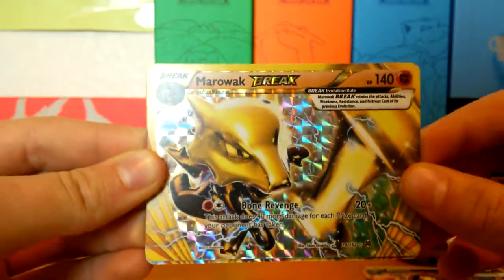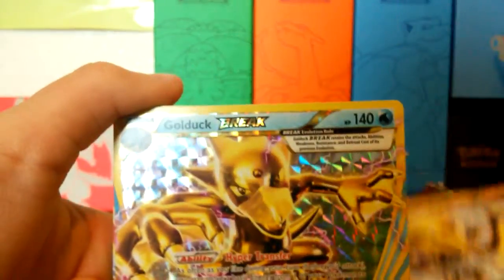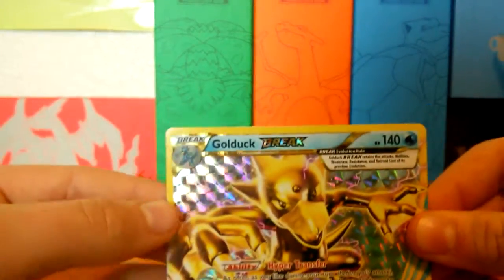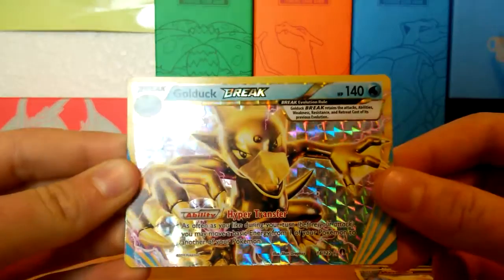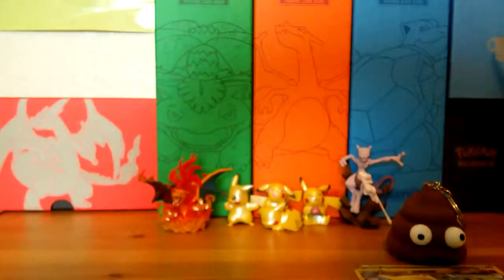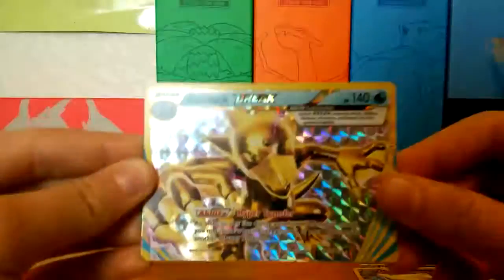Next we have Golduck BREAK with 144 HP. Its ability is called Gold Luck — as often as you like during your turn before you attack, you may move a basic energy from one of your Pokemon to another of your Pokemon. Pretty good ability.